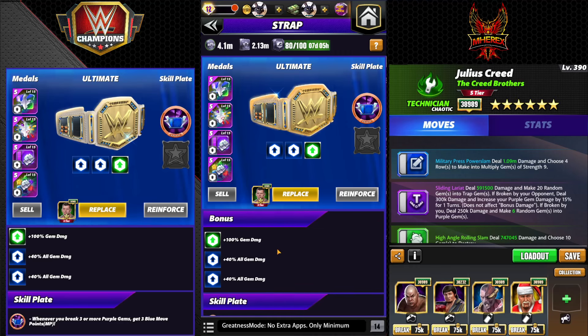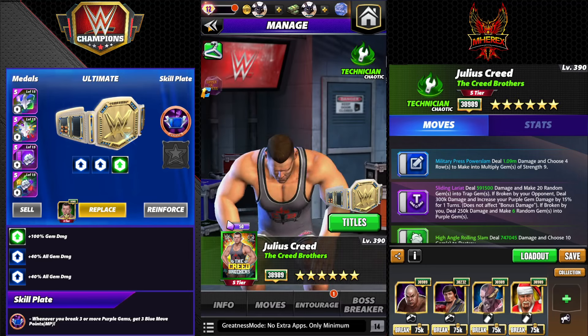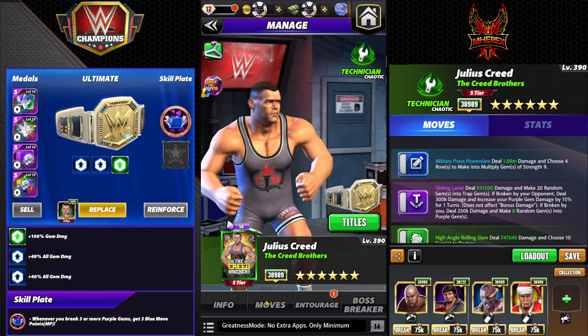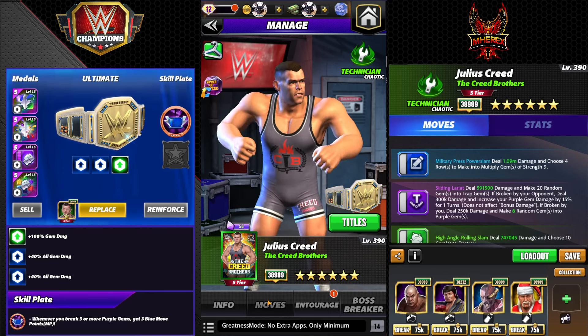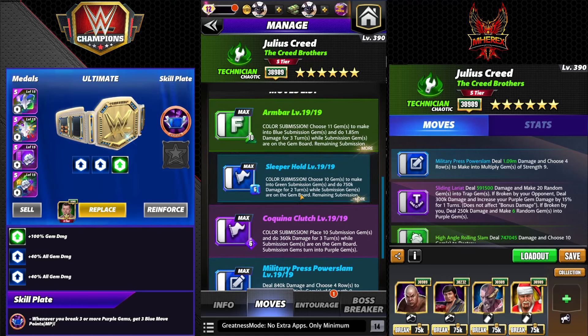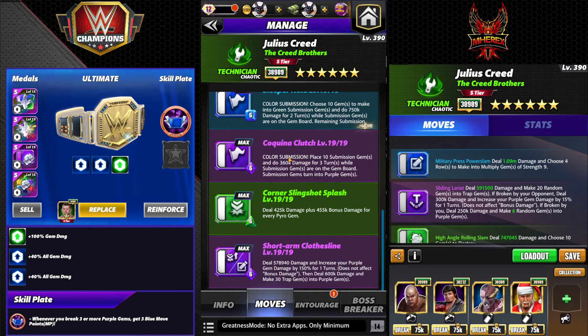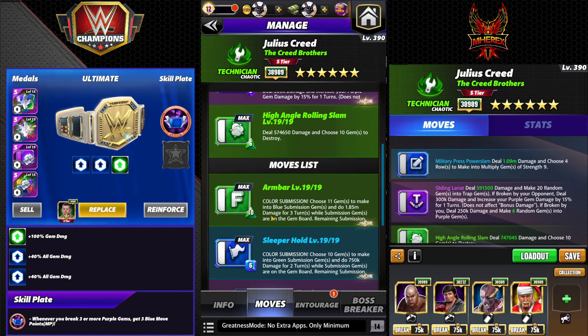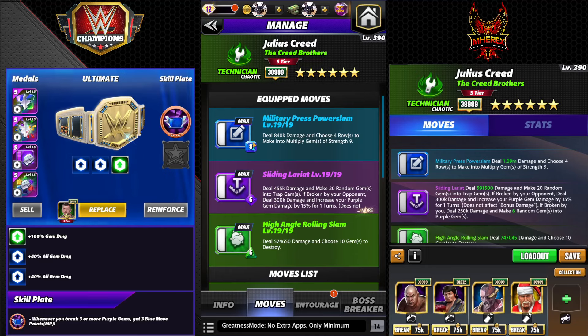For the strap we're going to be changing stuff around a lot, especially the plates. We're going to start with the Moment of Bliss plate — whenever you break three or more purple gems, get three more MP. This is the moveset a lot of people are going to run for feud. We're going to have the Military Press Power Slam and also the Sliding Lariat along with the High Angle Rolling Slam — it's 8 MP, 6 MP, 6 MP, tricolor, so not the easiest load.